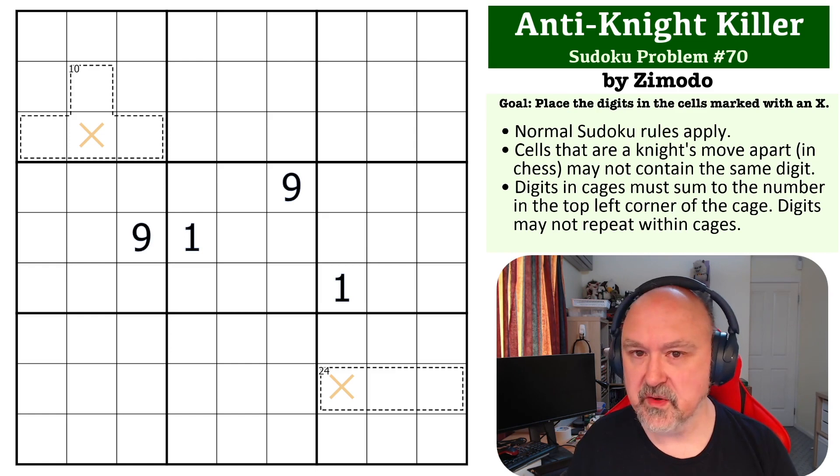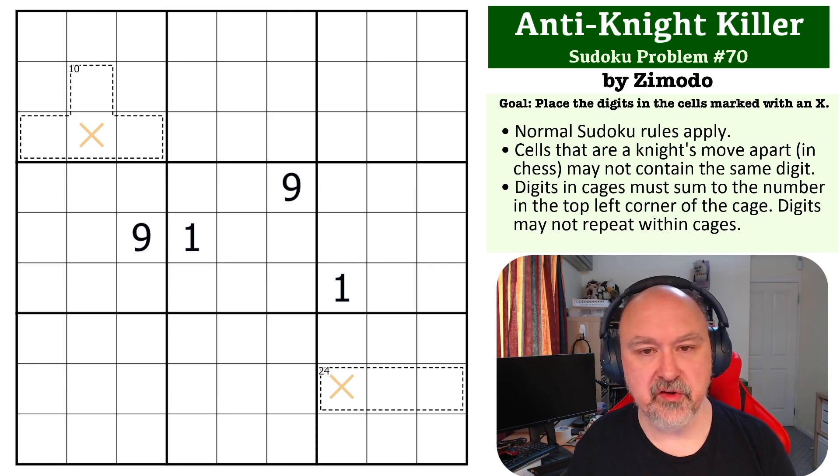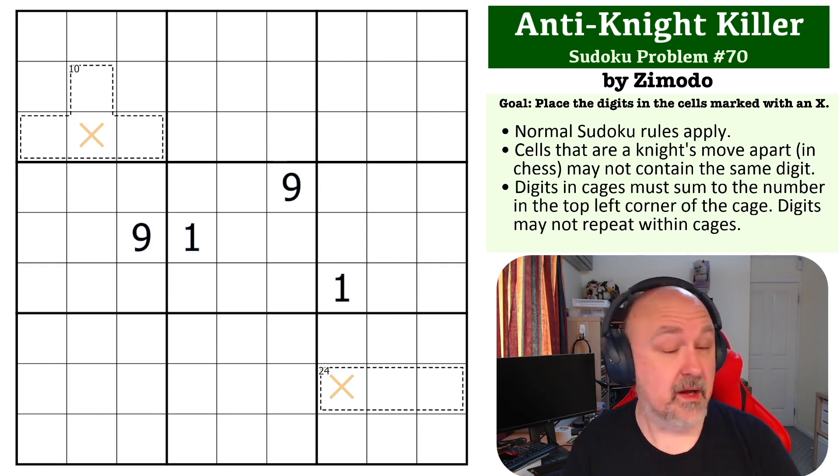The goal in this one is to place all of the digits only in cells marked with an X — everything else does not matter, it's only X's that you need to fill. There's a link below to where you can try this problem for yourself. I'm going to wait for a few seconds so you can pause the video and then come back.